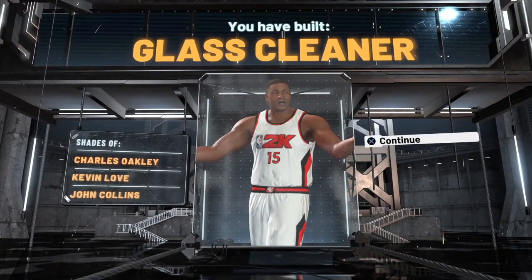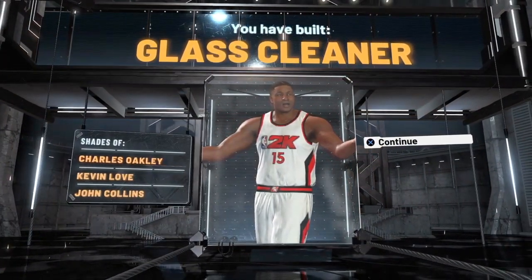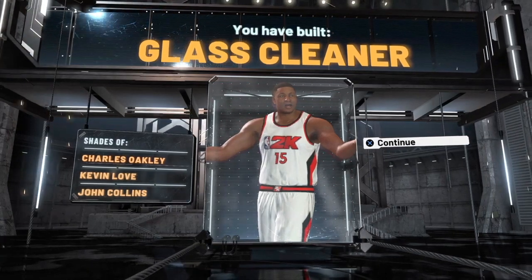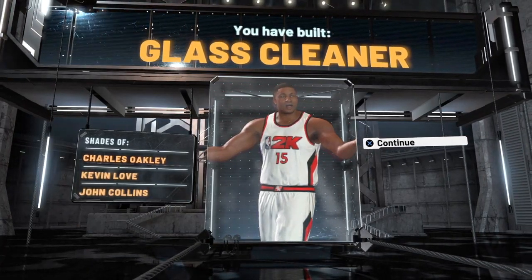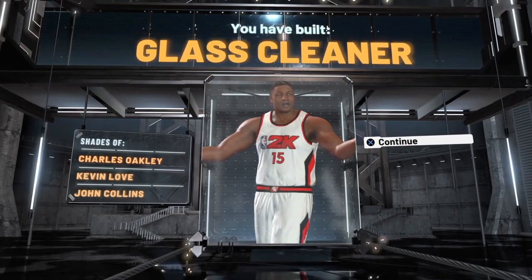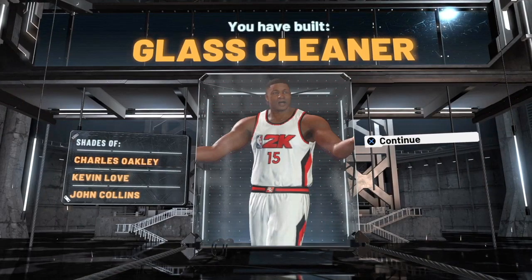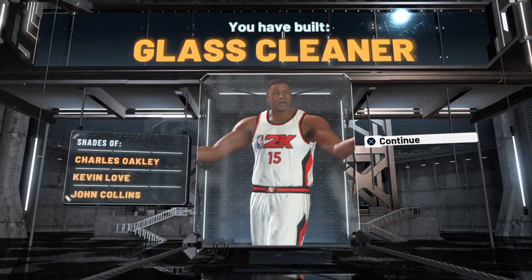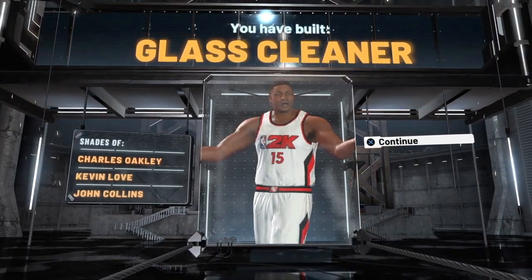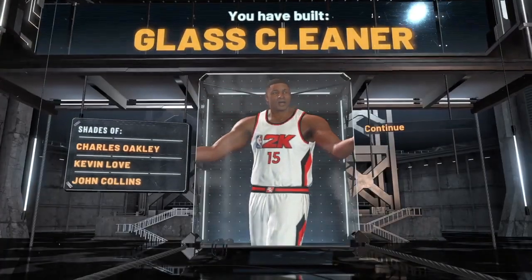With that you've built a glass cleaner — and this is also a clickbait build because people are going to think you're a pure red glass cleaner, but you're actually a red and green. The player comparisons are Charles Oakley, Kevin Love, and John Collins, but that's not really accurate. Let's keep going.